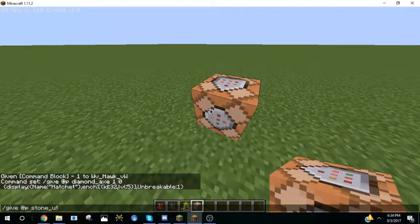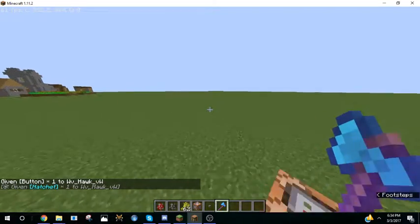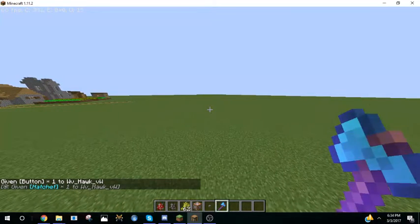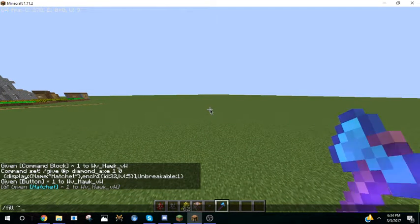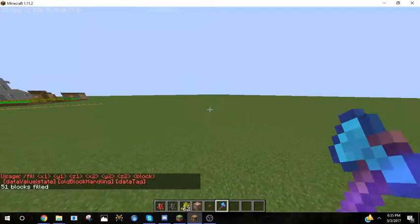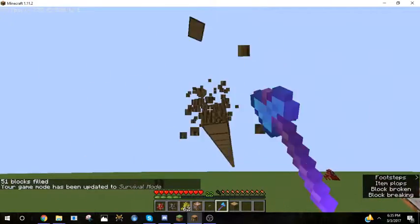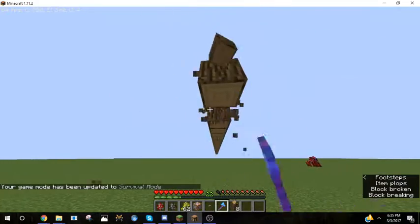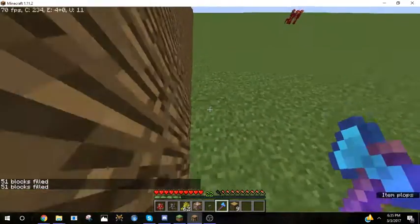I have this hatchet which has efficiency 5, and as you know, if you try to chop trees with it, it's not going to instantly break the trees. You just sort of break the logs. I mean, it goes pretty fast, but it's definitely not the same as if you were to do that with, say, an efficiency 5 haste 2 pickaxe.